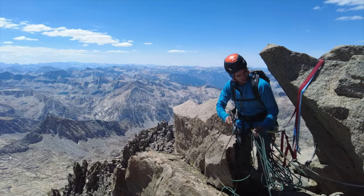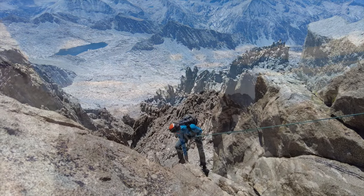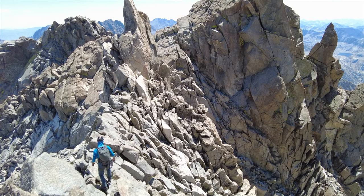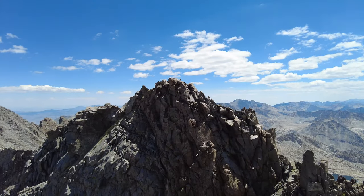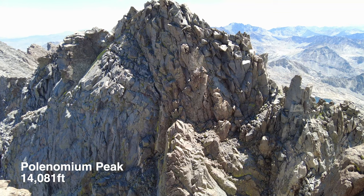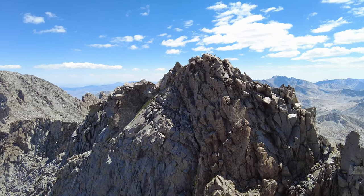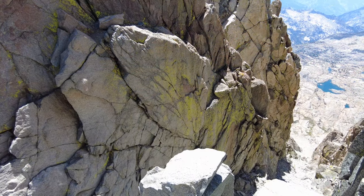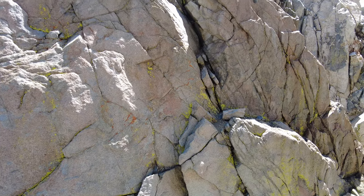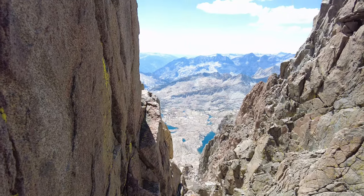There's Polemonium. Maybe this is what we're about to do — we're wrapping into the notch. We're going into Polemonium, or Polygamy, or Polynomial, whatever it's called. And then right to the left after we climb that one is Mount Sill. This is what the fourth-class ledge looks like. We're gonna take it that way and around the arete, and up.